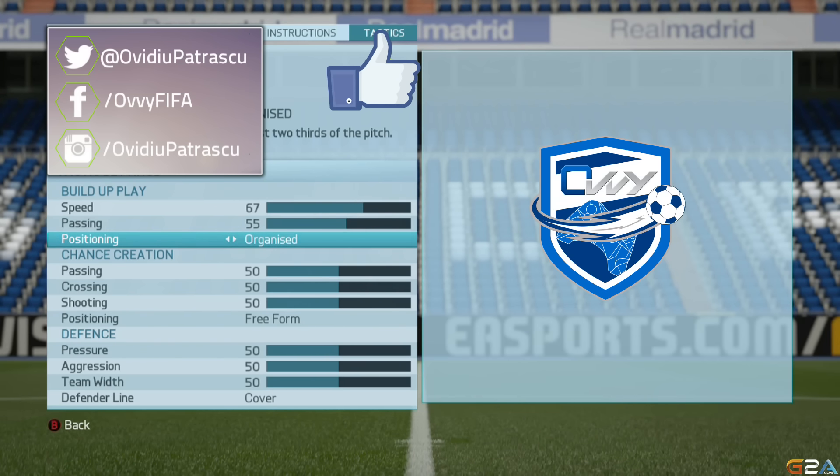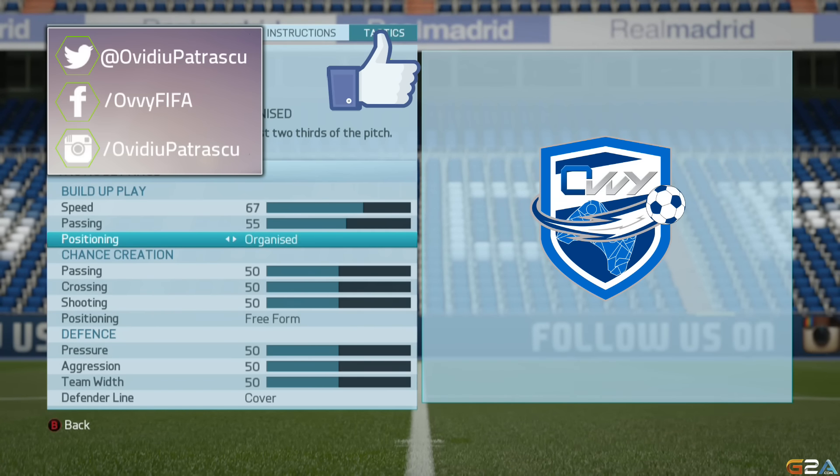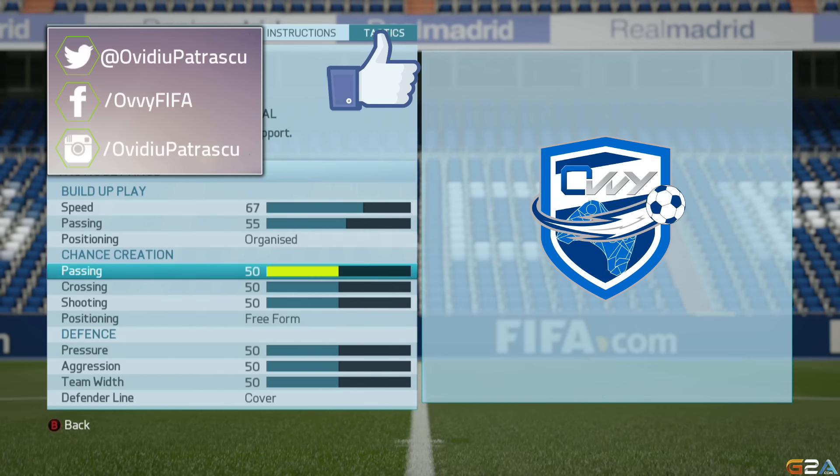Positioning will be organized, because if you go free form you will risk seeing your center backs making runs in attack when you do the transition from defense to attack. Chance creation needs to be again very well balanced — not too risky in passing.